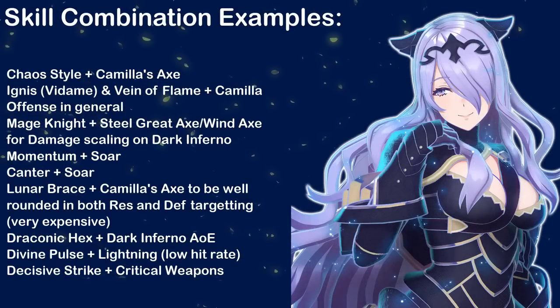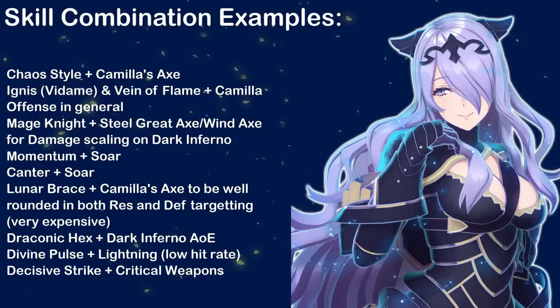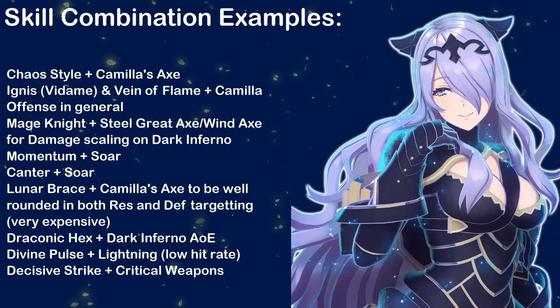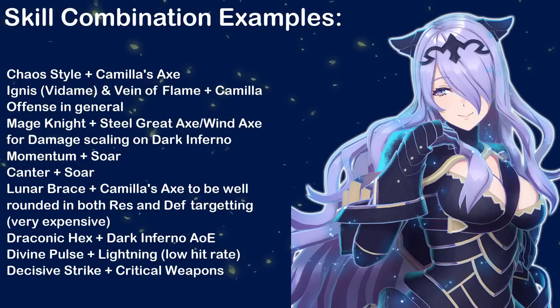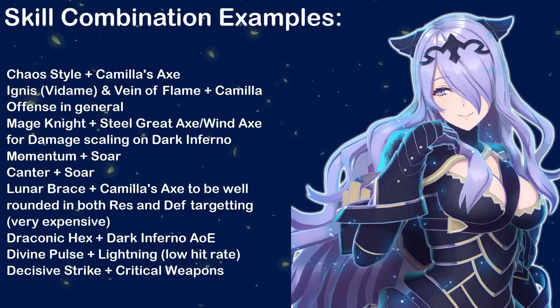Here are some skill combinations for Camilla: Ignis from Vadam and Vein of Flame for her offense in general; Mage Knight with Steel Great Axe for damage scaling on Dark Inferno; Momentum plus Soar; Canter plus Soar; Lunar Brace and Camilla's Axe if you're willing to spend 3,000 SP; Draconic Hex and Dark Inferno for massive AoE; Divine Pulse Plus and Lightning to make up for Lightning's low hit rate; and Decisive Strike Plus with Critical Weapons.